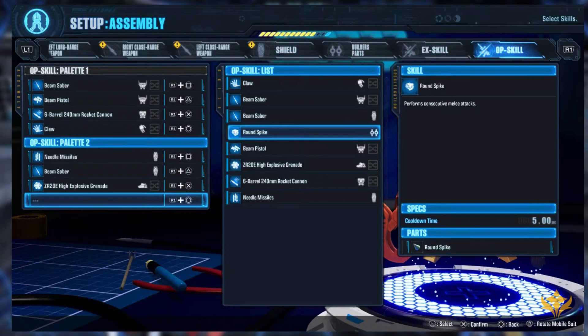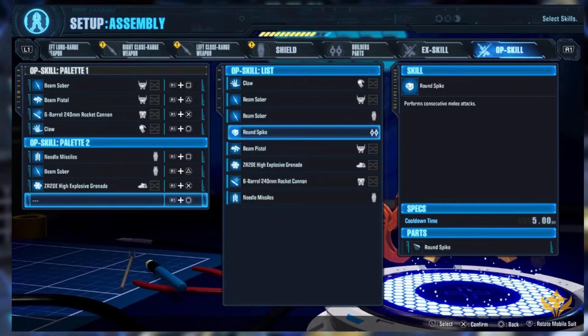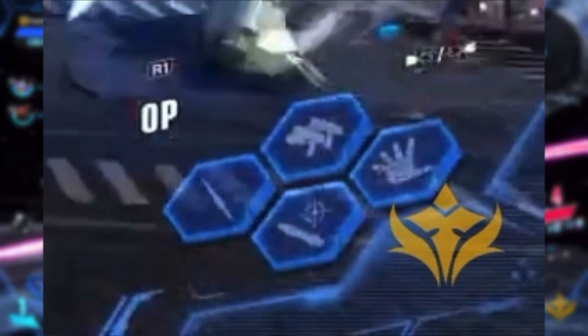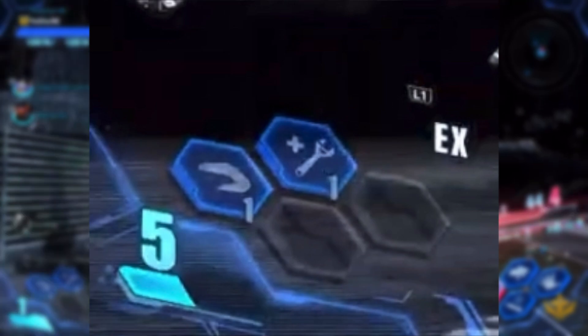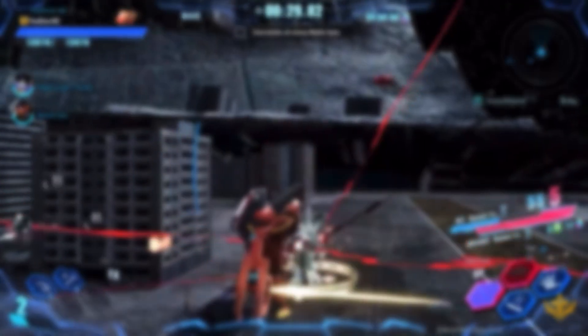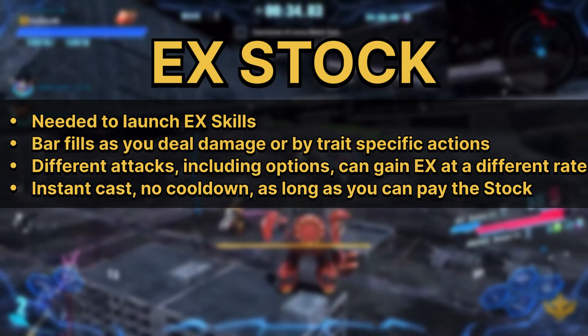If you see two sets of buttons for Options, that's because you actually have two pages of palettes, giving you eight total Options. EXes can only be run four at a time. You can place duplicates, and sometimes that is more beneficial. As you enter battle, skills assigned will show the Option palette in the bottom right, with up to four per page selectable with a left and right toggle, and on the bottom left will be your EXes with a numbered gauge — that is your EX stock.